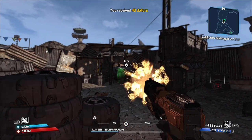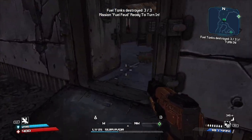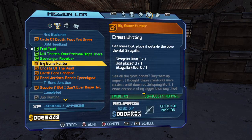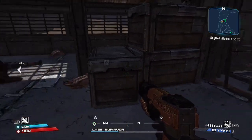Let's take this out — hide behind here. Not much of an explosion. We took care of three. Let's go do Death Race Pandora — it's right here, doesn't take much to do it. But before we do that, there's a weapons chest up on top of here that's a pain in the butt to get. Let's see if I can get it.